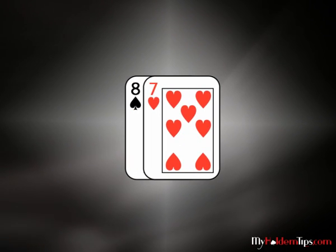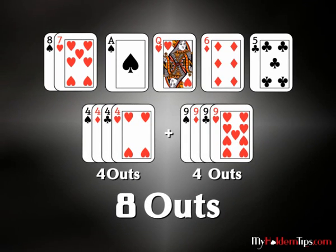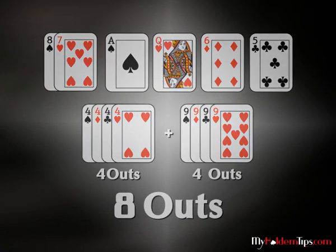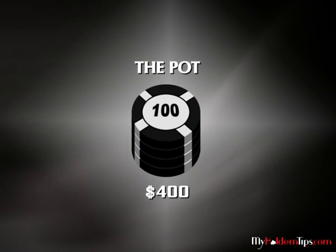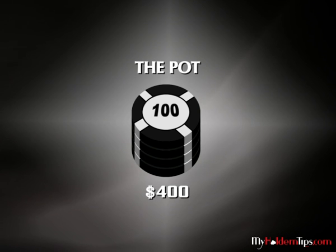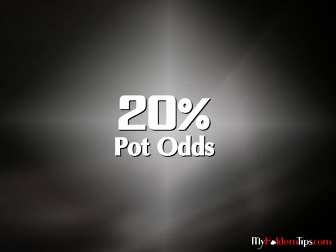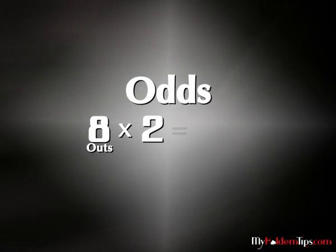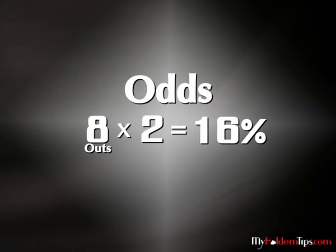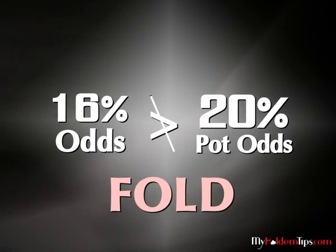For example, you hold an eight and a seven, and the board is ace-queen-six-five. You have eight outs to make a straight. If the pot is three hundred dollars and a player bets one hundred dollars, you have to bet one hundred dollars to win four hundred dollars, and your pot odds are twenty percent. Since you have eight outs, by the rule of two, you have approximately sixteen percent chance of making your straight. Therefore, you are not getting enough pot odds and should fold.